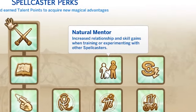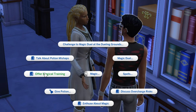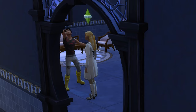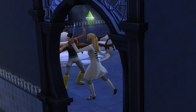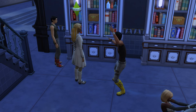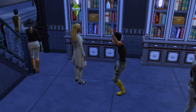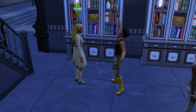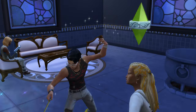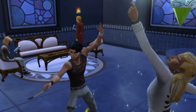Natural Mentor is available at the master rank and significantly increases friendship gain and experience when training with other spellcasters. While tricky to quantify, I could definitely tell the difference — I believe it doubles both the relationship gain and the magical experience gain. Well worth it as it adds a lot of value to an underused social aspect of the wizarding life. I would give it three out of five.